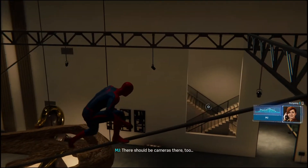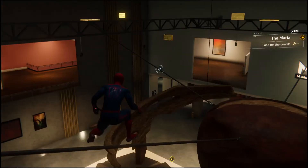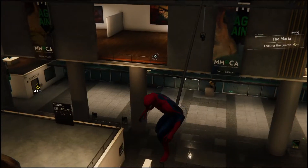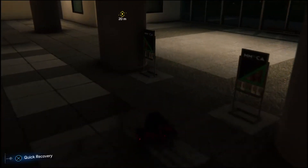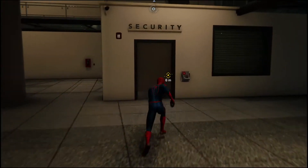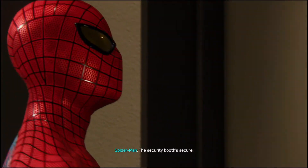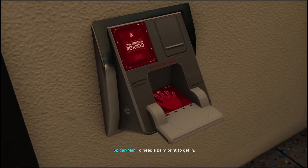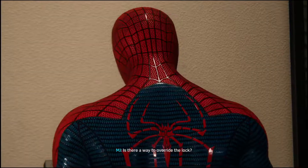It is way too quiet in here. It is so quiet. I agree with MJ — there should be guards here. Alright, let's check out the security guard booth. It's locked — the security booth is secure. I need a palm print to get in. Any clue about what happened to the guards will be inside. Is there a way to override the lock? Not without a guard's hand — their handprint.